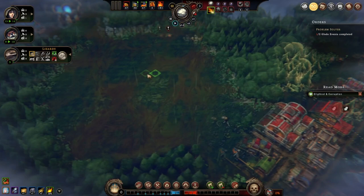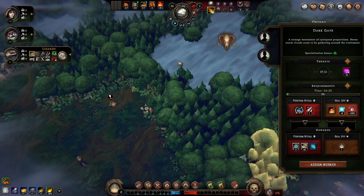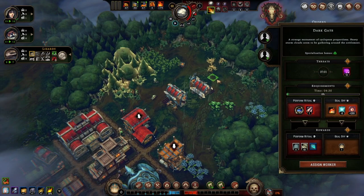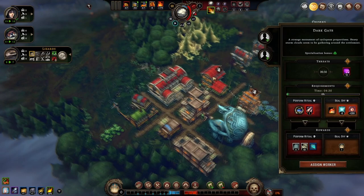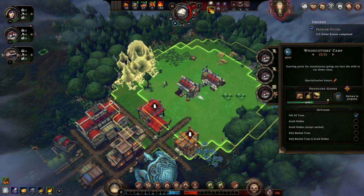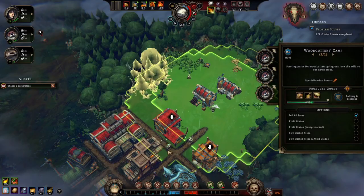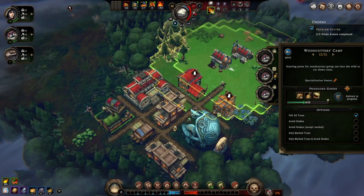We've got to make sure the dangerous glade event doesn't kill everybody. How do we make the lizards just a bit happier? Because they are not going to like this minus-eight resolve penalty. Choose a cornerstone — grain bags: specialized grain farming techniques, grain production increases by plus one. I'm going all grain all the way — maybe I can sell a whole bunch of grain to the trading post.